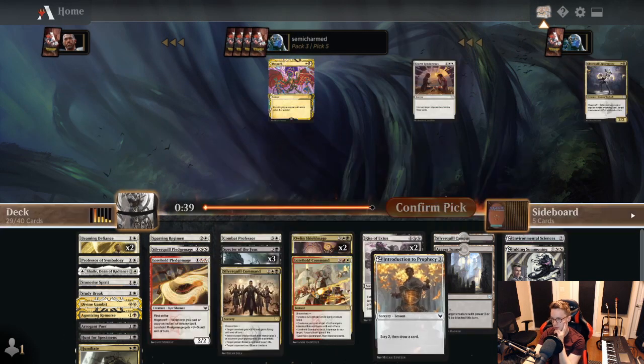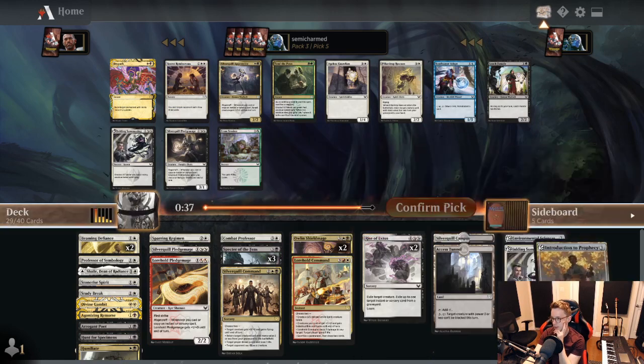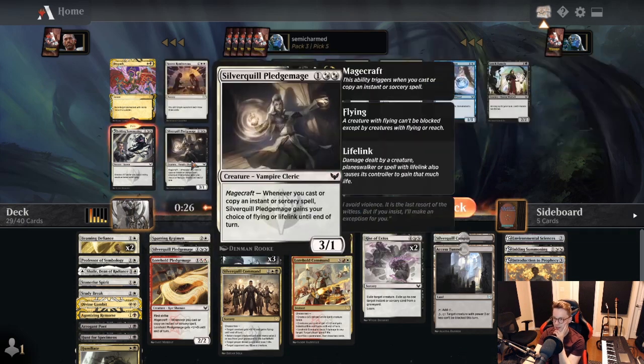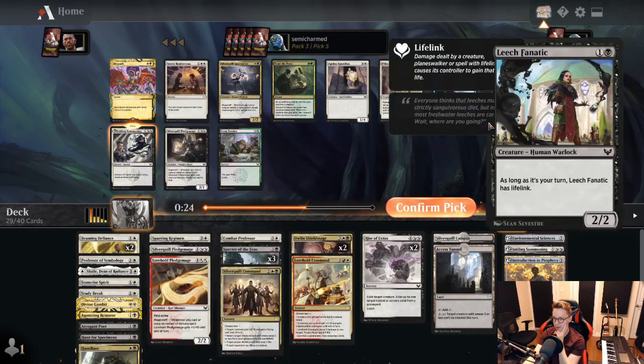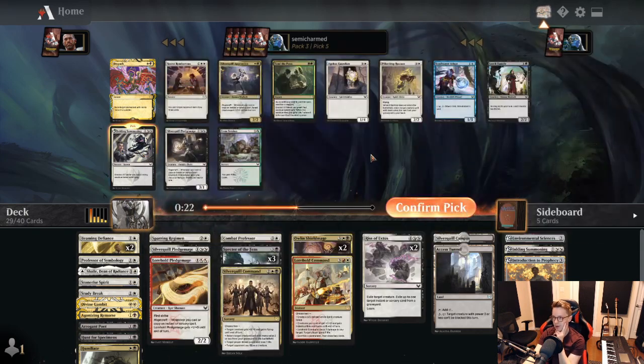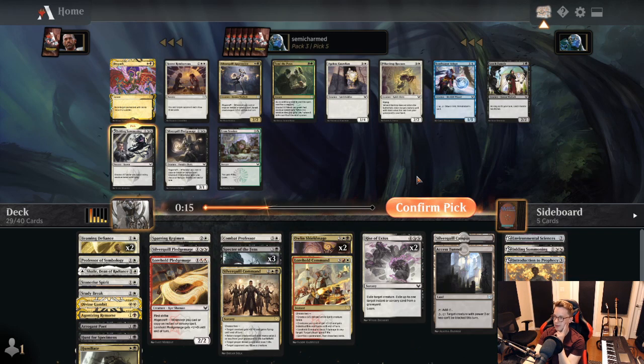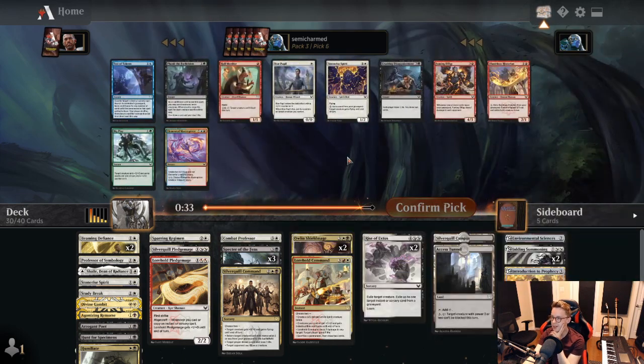This might be a little bit controversial, but I feel like we have so much learn — we need targets to go get. Of course, immediately after that we see Inkling Summoning — punished! We'll take it over the Pledge Mage. We've got some good early learn and we want to be able to grab stuff. Hopefully we'll wheel Apprentice or Pledge Mage, or maybe even a D-Spark. The most important card for us here is Inkling Summoning. Leech Fanatic coming back would be good — we're going to need 2-drops pretty badly.